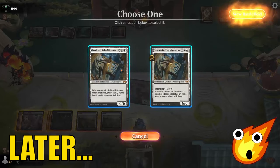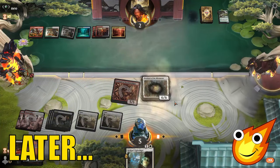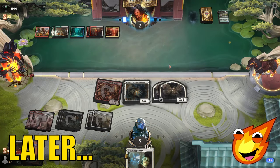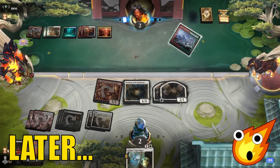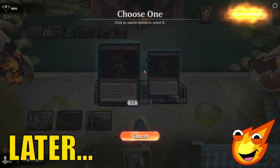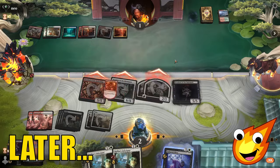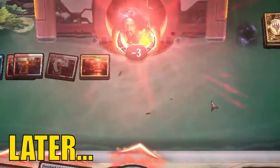We can actually hard cast Overlord of the Mist Moors for full price and get to make two insect flying creature tokens. Who has the board state now, opponent? Lightning bolt — okay, they don't have the other one. We did it! All three overlords are here to play everybody. Big swing — burn them out with tokens, yes!